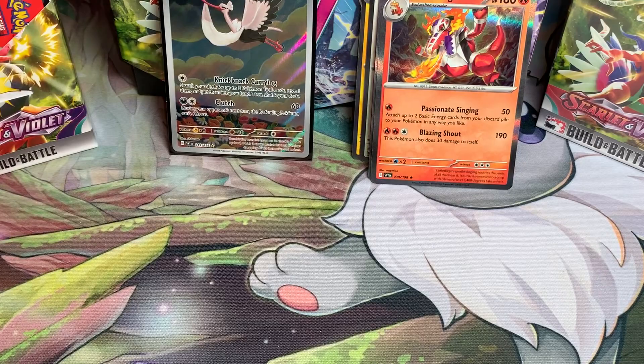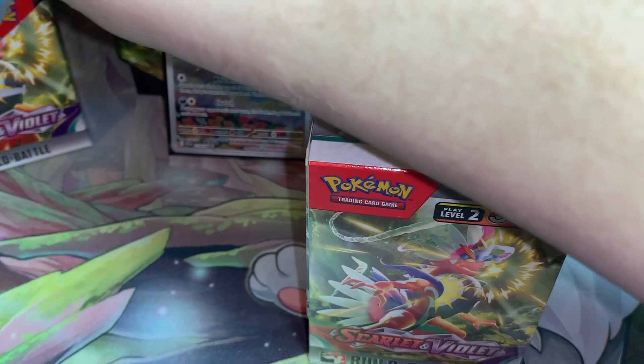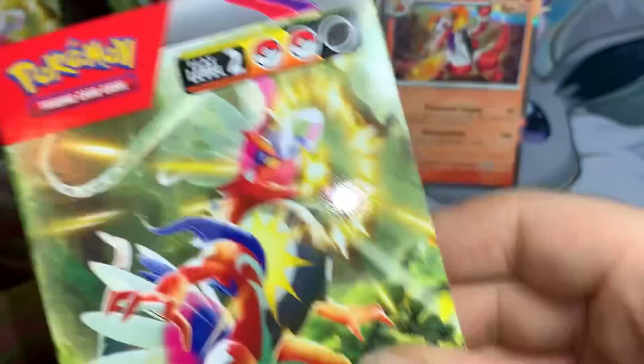Now let's open up our second Build and Battle kit and hopefully not get another Klawf. I just don't have Hawlucha, I want Hawlucha. Come on! And it's... Klawf. Oh good - Hawlucha! All right, good, good, good! Okay, I'm a happy boy now, I'm a happy boy - we did get Hawlucha!